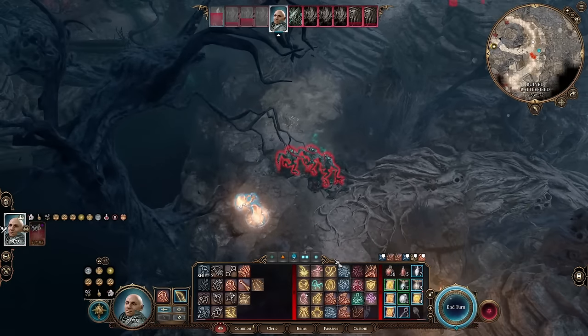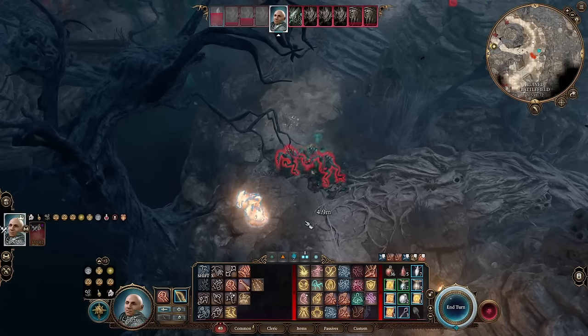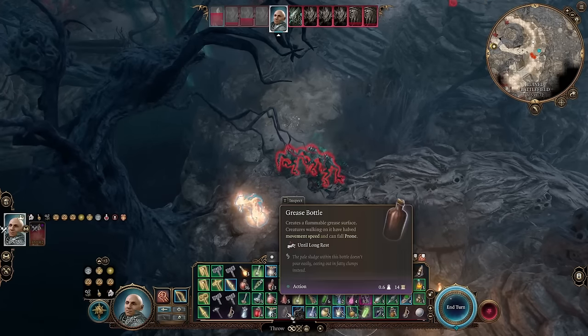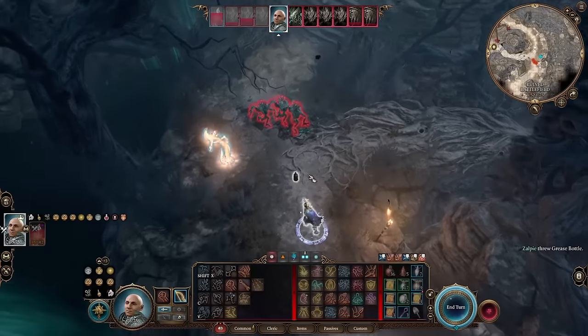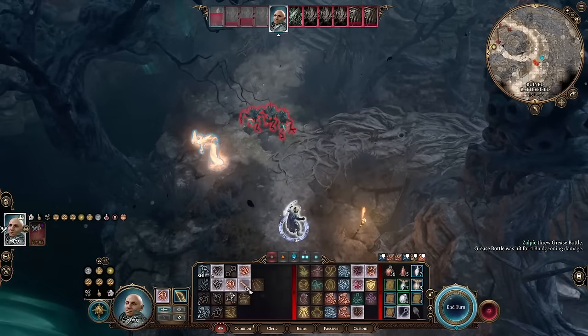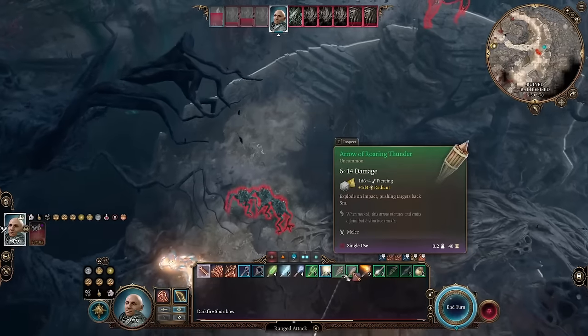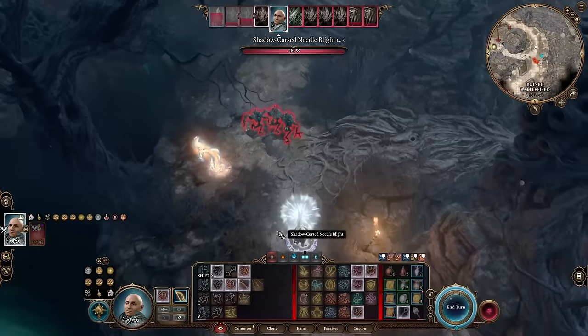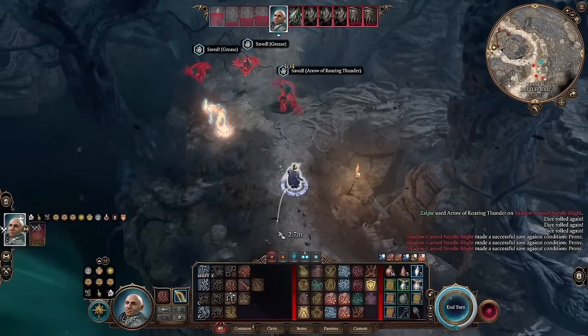The shadow blight needles explode with piercing damage when they die. It can chain react and it's one of the main threats in the fight. Be careful if you're using ground effects or have reactive damage — stuff that triggers not on your turn — because it can cause the explosion when you're not expecting it. For example, I didn't use fire shield in this fight.